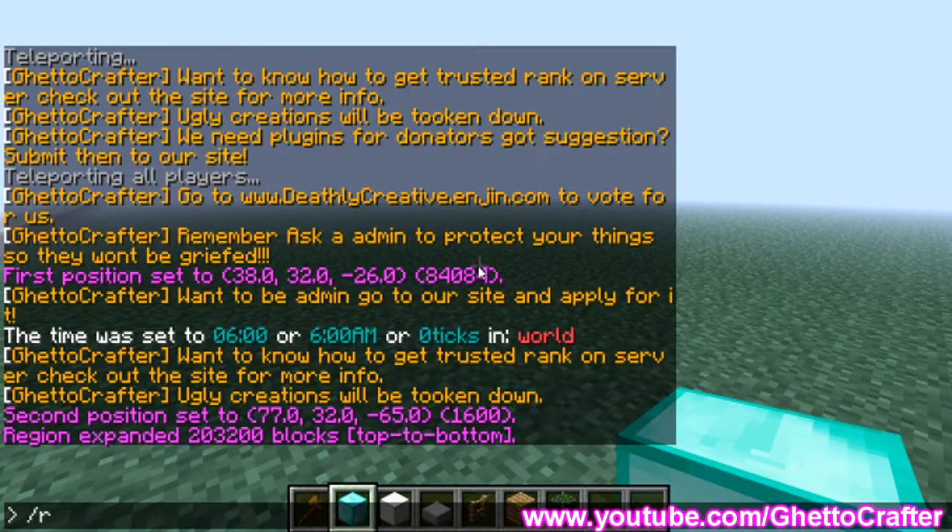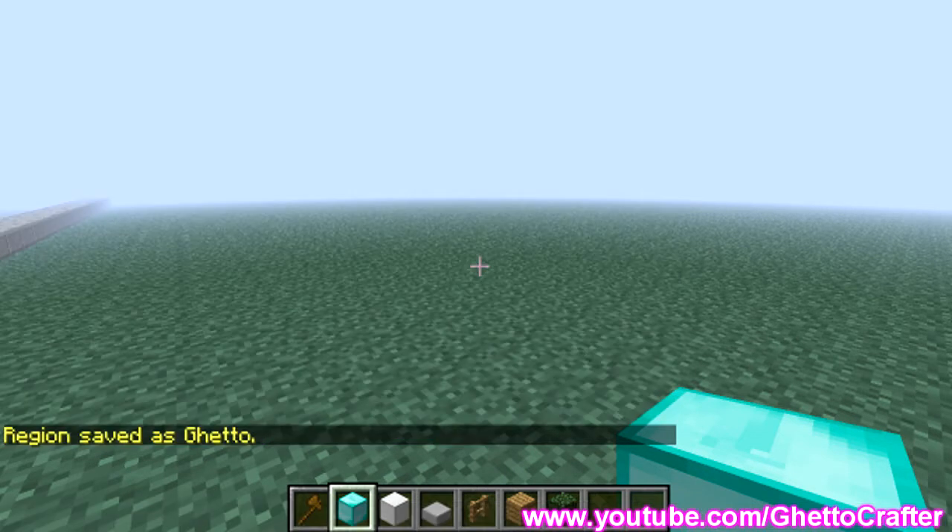So now you've got your whole selection for where they can build. To make it a region, just type region define and then the name of it. This is going to be my lot so I'm going to call it 'ghetto', so: region define ghetto.